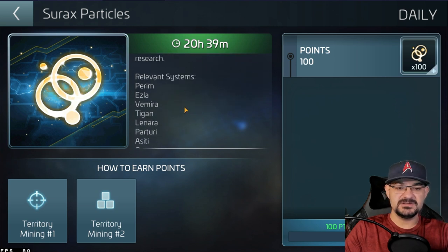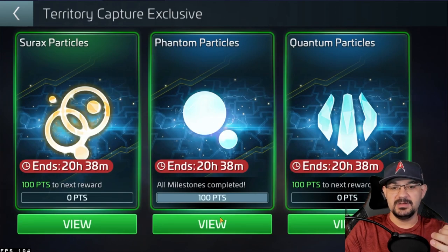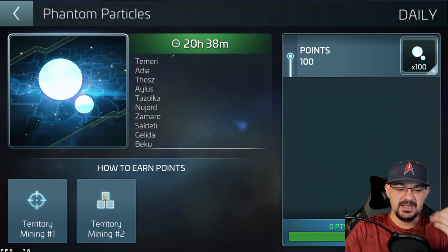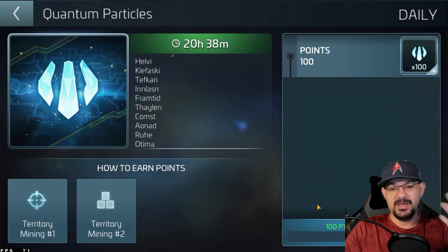It gives you a whole list — Piram, Elza, Remy, Tygen — those ones. You have to be in those specific systems to mine. Then we hop over to the Phantom Particles event, which I was able to finish because it was in Ilus. Same thing — you just have to mine 100 of them. It's a really easy one, as long as you own the systems. You can't mine them if you don't own the systems — I wish you could.